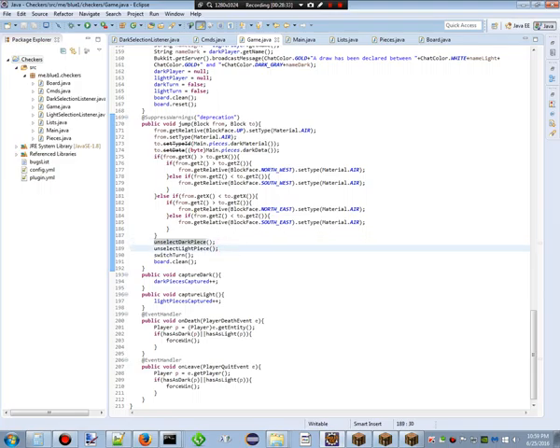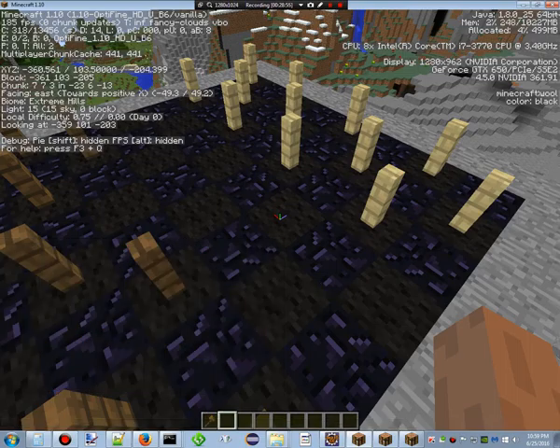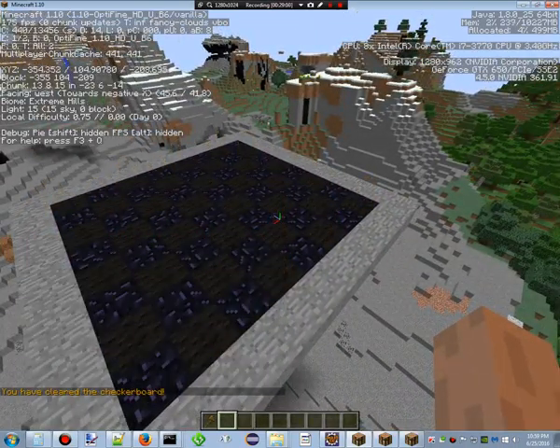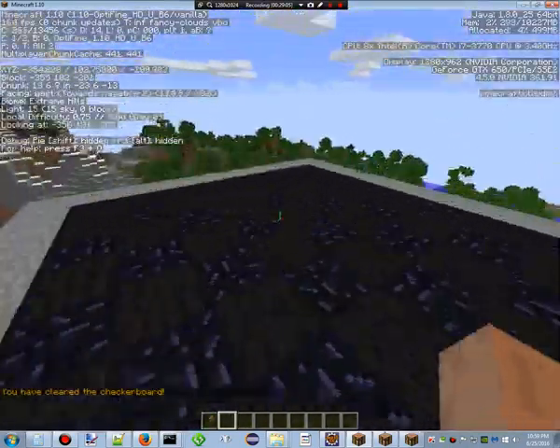Okay — so it switches the turns, unselects everything, cleans the board. The board clean just gets rid of all the mushrooms and stained glass, of course it doesn't remove the pieces. That's the '/c clear' command — clear gets rid of everything. So now we're on just this nice clean board.